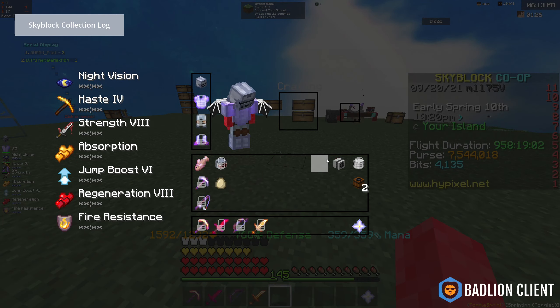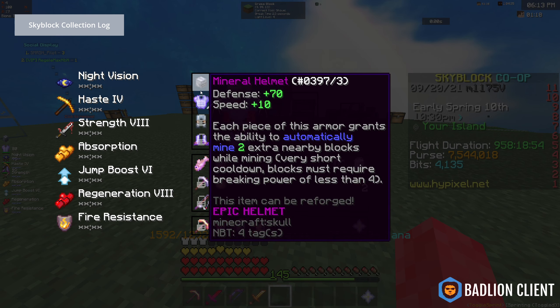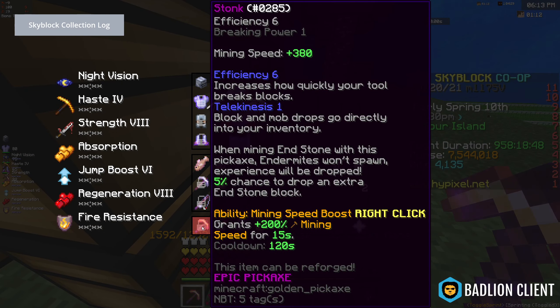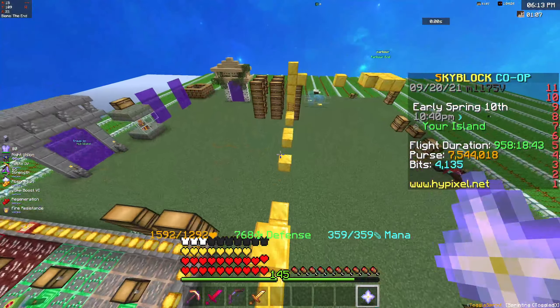There are a couple of things you're going to need. You don't need these, but it will help you get them very fast. You're going to want a full set of mineral armor, because when you mine something with it, it mines 8 blocks around as well. And you're going to want a pickaxe like a Stonk that can insta-mine cobblestone and stuff.